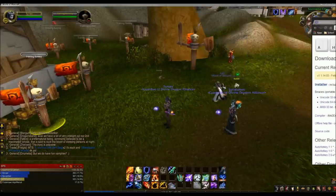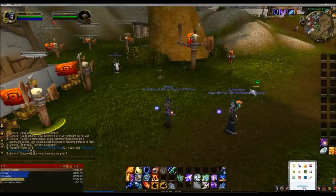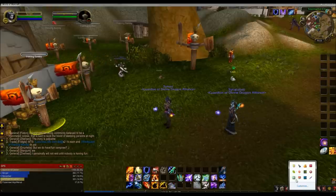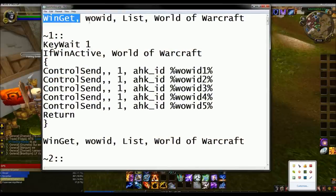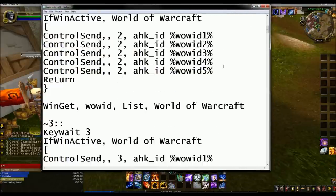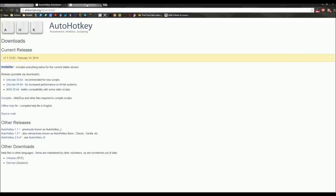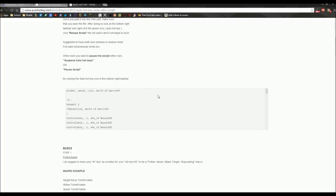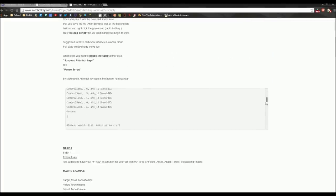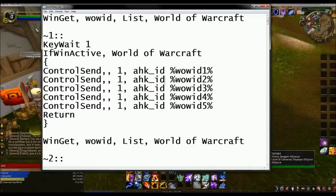Once you download that, you're gonna open up your AutoHotKey screen. It should appear right down in your taskbar. Right-click it and you're gonna want to click 'Edit This Script.' You'll probably get something with like one line or something really weird — not much there. I'll have a link for the script for World of Warcraft. If you scroll down, it should be in this little box here. Just copy and paste this whole thing right into the script.